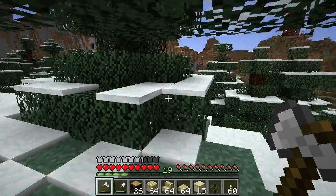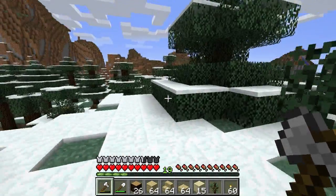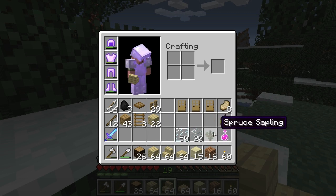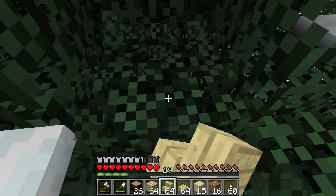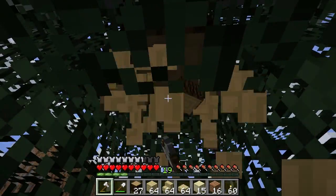Yeah, spruce pine. And then the birch wood, which I call blonde wood, by the way. And a little bit of jungle wood, which I call cherry wood. Obviously we're going to need a little glass for some windows, some doors, fence, ladder, and bunches of other stuff. But once again, you can download and follow along to make things nice and simple.